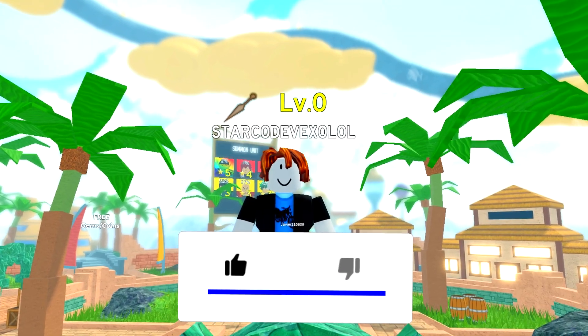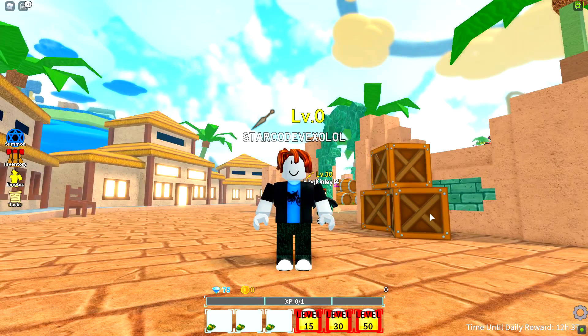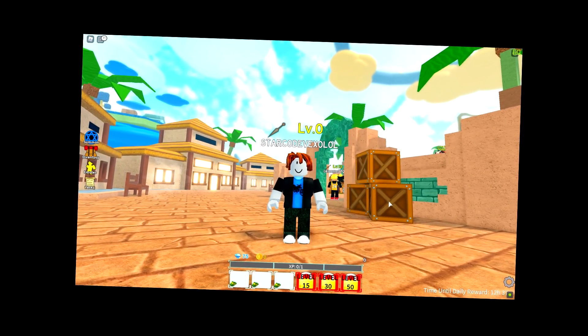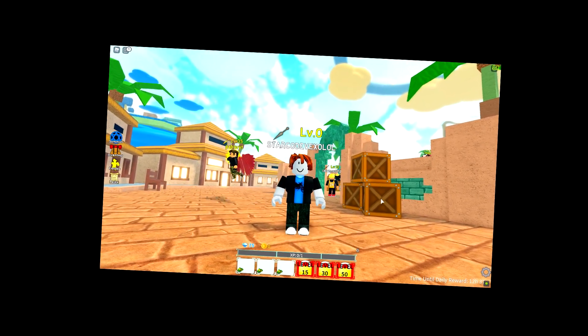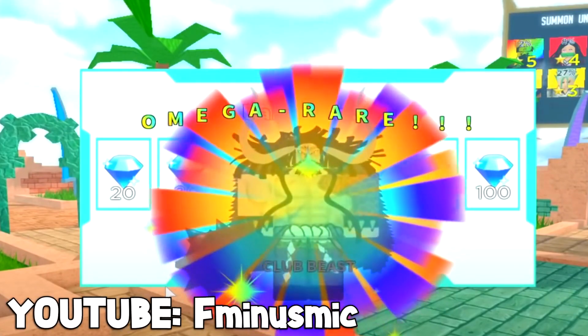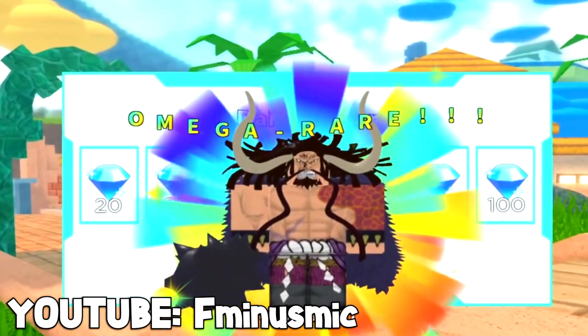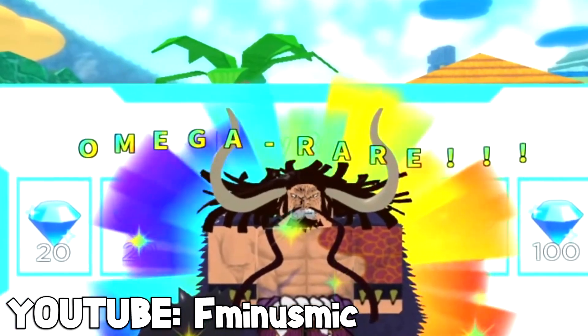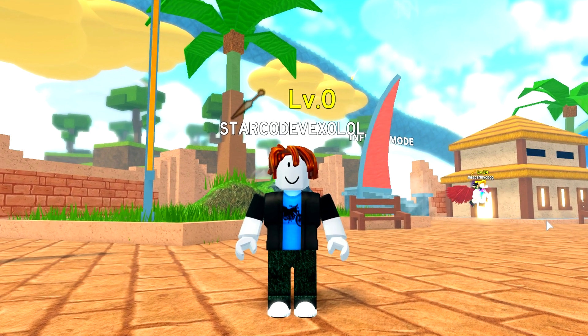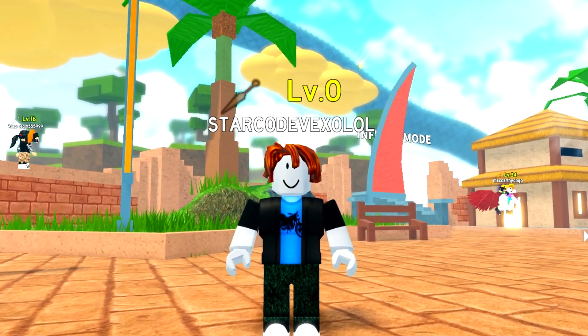Let's get started. I'm going to start by showing you the six-star unit, because a lot of you might be thinking I'm clickbaiting — that there's no six-star unit in All-Star Tower Defense and it only goes up to five-star. But check this out: Mega Rare Club Beast, it's a six-star unit. 70 damage, 15 range, attacks every four seconds. This is the best unit in the game right now.